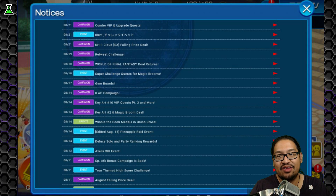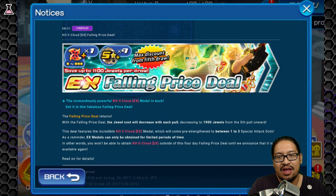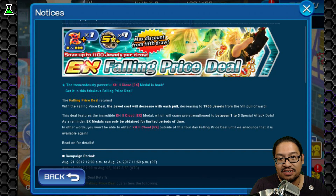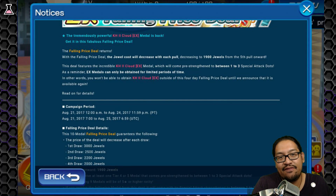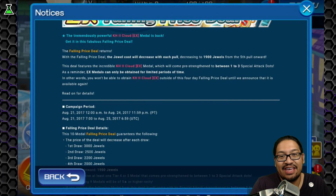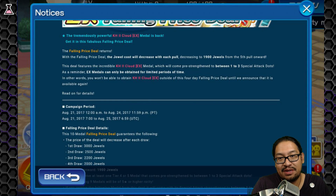KH2 Cloud EX Falling Price Deal. The tremendously powered KH2 Cloud EX Metal is back. Get it in this fabulous Falling Price Deal. The Falling Price Deal returns — the jewel cost will decrease with each pull, decreasing to 1,900 jewels from the 5th pull onward. This deal features the incredible KH2 Cloud EX Metal, which will come pre-strengthened to between 1 to 3 special attack.